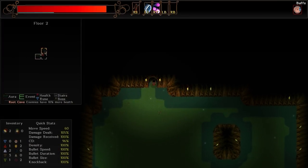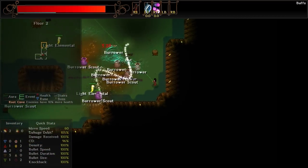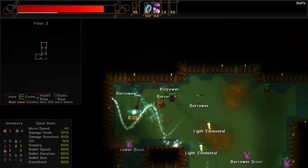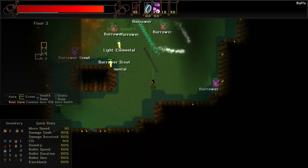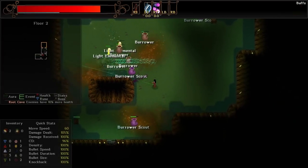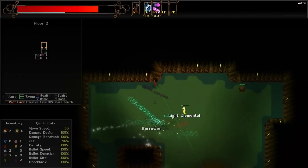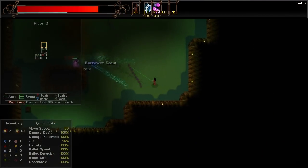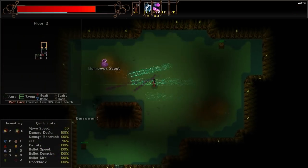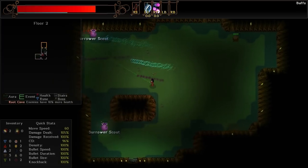I'm just going to keep toughing it out until we can get some cooler combos. This is very tight for what I'd like to deal with. This is rough. The Burrower Scouts are always the ones that die last, unfortunately. I am not hitting these guys effectively — I'm not exactly the best at aiming with joysticks.